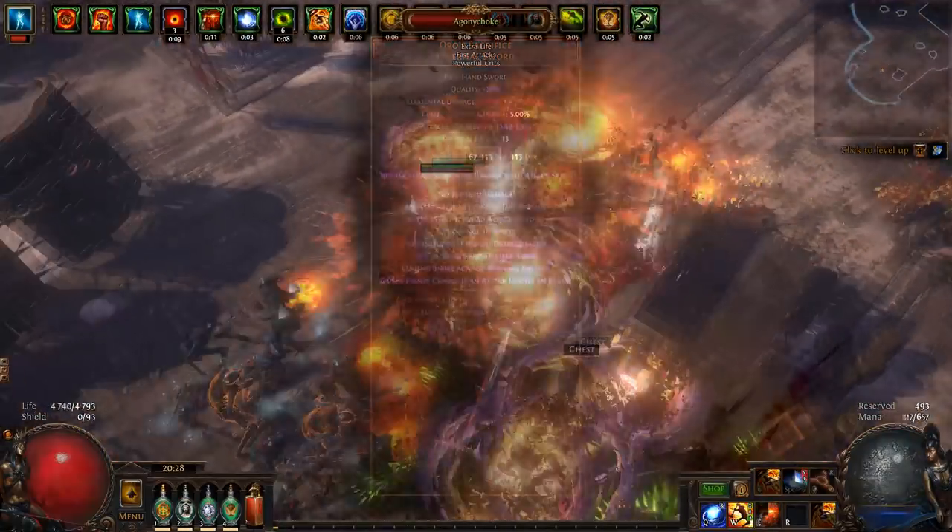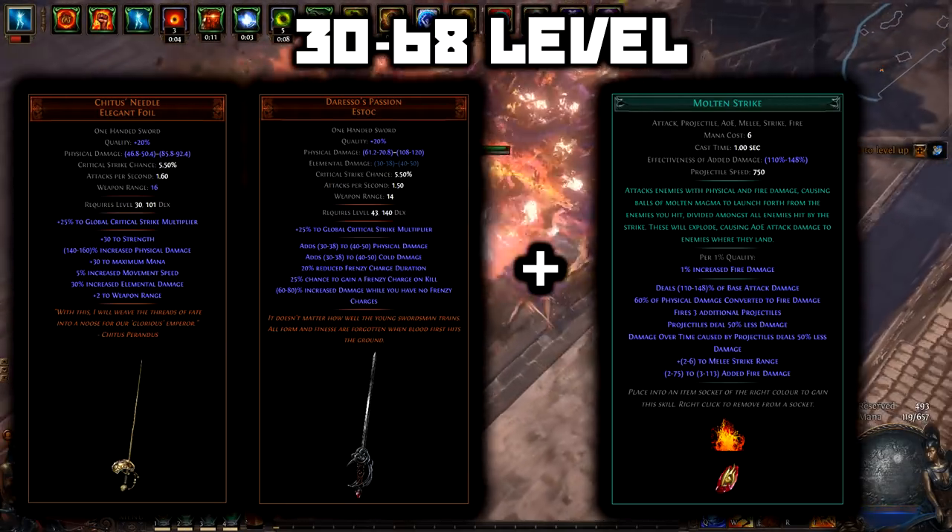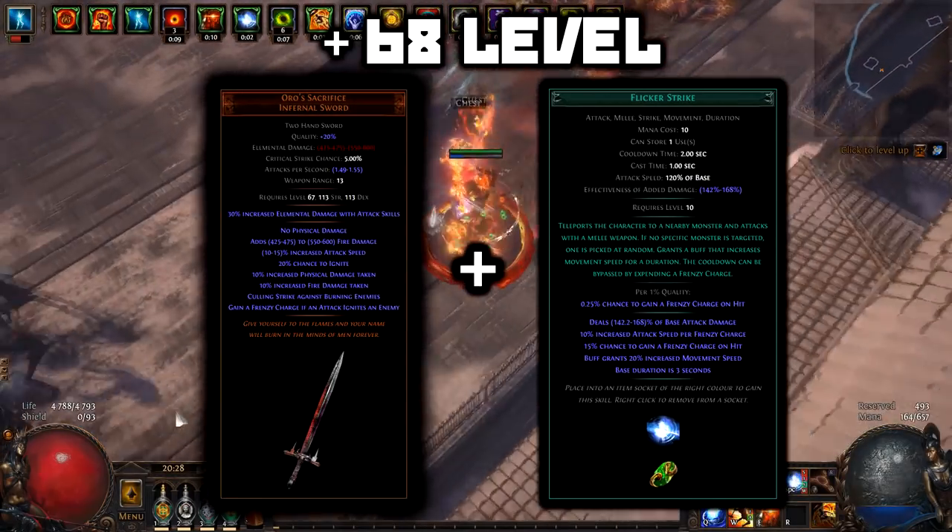One of my favorite starter builds. For leveling, we use Molten Strike until we reach level 67. After that, we start using Flicker Strike.